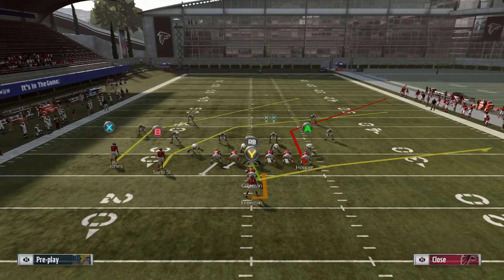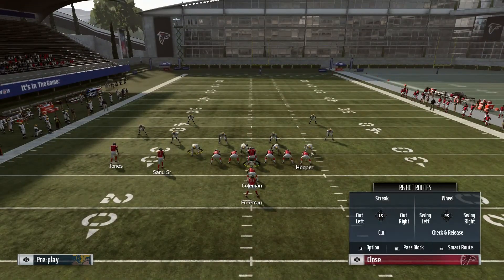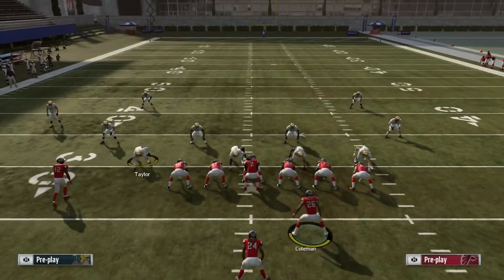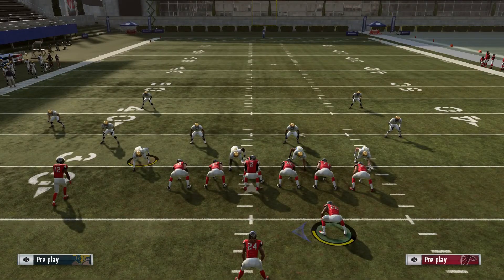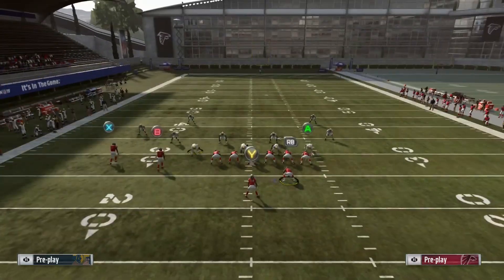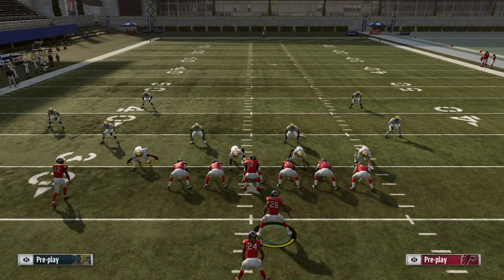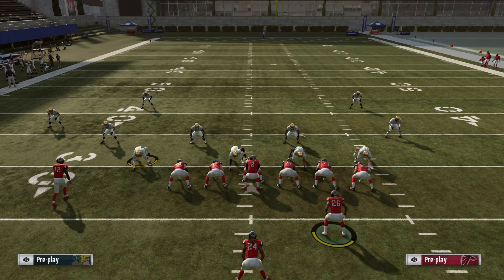It's very easy to set up. I put the tight end on a whip route, take the fullback and put him on a streak, then motion him to the right side of the formation. I like running this from the left hash — that gives you more room and allows you to bluff like you're running a stretch or outside run when you motion that fullback over.